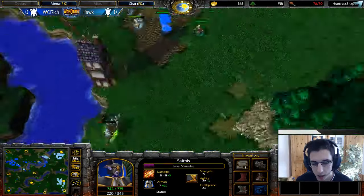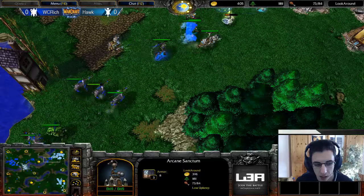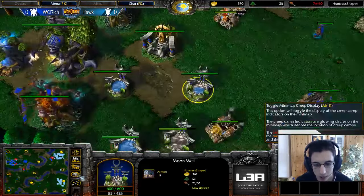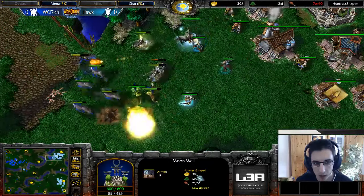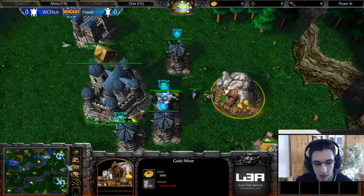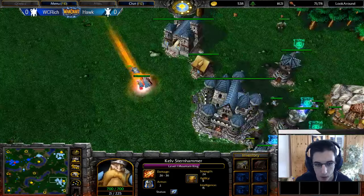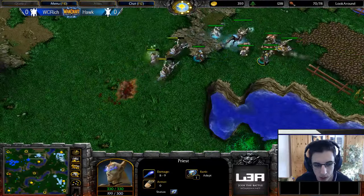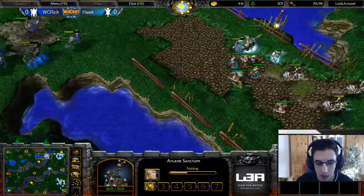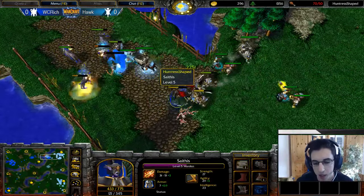Even though two Ancients of War were defending, it was not enough. Hawk lost his Paladin in the process because Rich was harassing him heavily with Shadow Strike. Rich used level two Shadow Strike even though he's level five — not sure if he misclicked or just didn't skill anything yet. This game is all over the place now. Hawk has actually dealt enough damage with his Tanks — got rid of all the expansions and also Moonwells. Rich is down to 76 supply and not much gold left. He's quite heavily supply-blocked against Hawk with double Gold Mine income, although his main Gold Mine will run out soon.